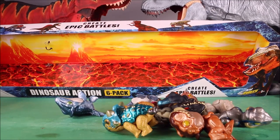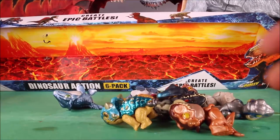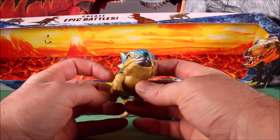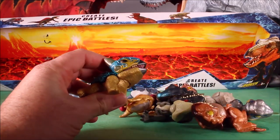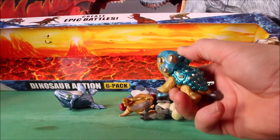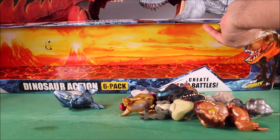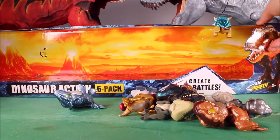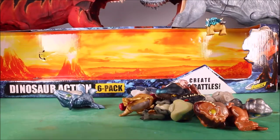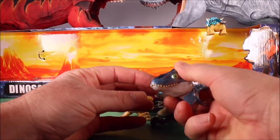Let's go ahead and check them out. I'm going to clip them up here to this empty box. We have Bumpy, our cute little Bumpy Ankylosaurus. And then we have our shiny Mosasaurus.